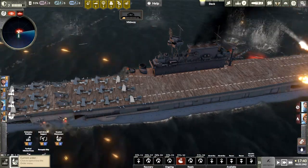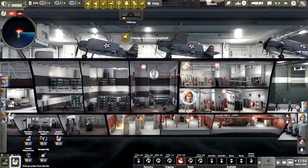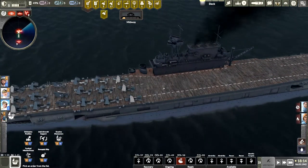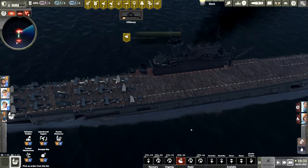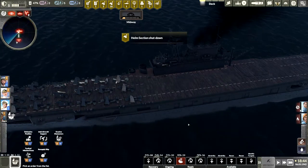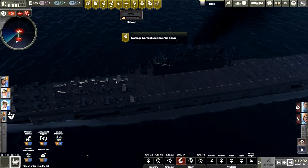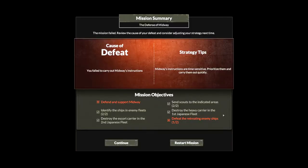Admiral, we're taking water — send DC teams to pump it out. We lost Midway. There is a fire below deck, damage control is needed. The section has shut down due to damage — it'll take a while to repair, best to send DC teams right away. The maintenance suspended deck operations. That's it — dang. Well, I hope you enjoyed this episode. If you did, be sure and hit that like button. See you guys next time, bye.